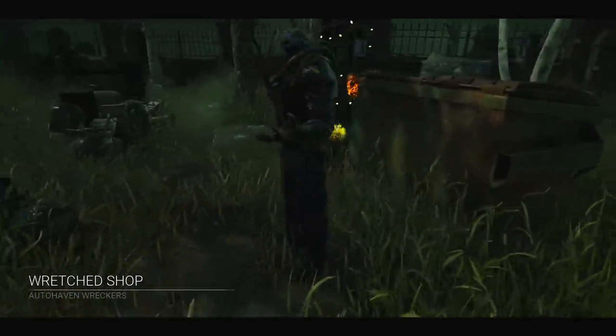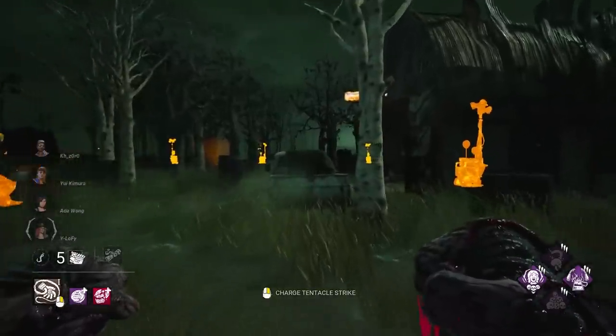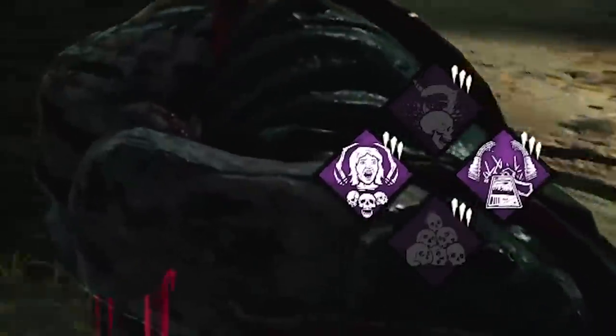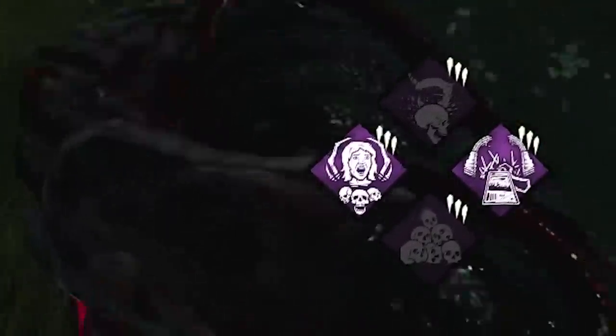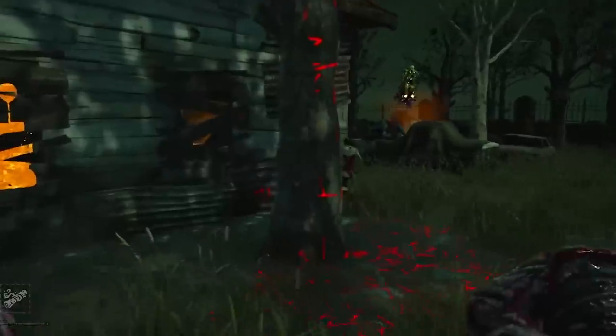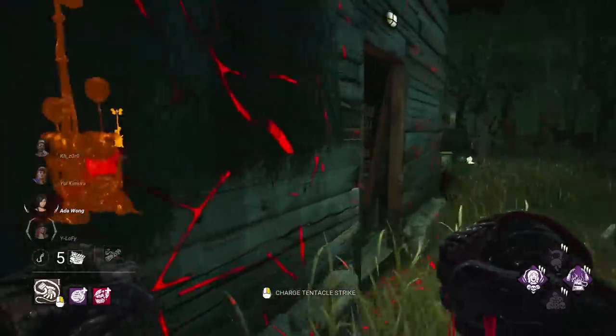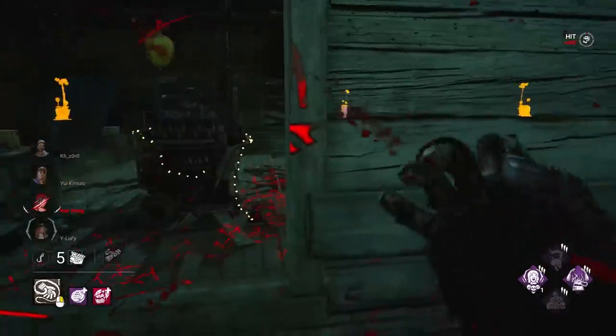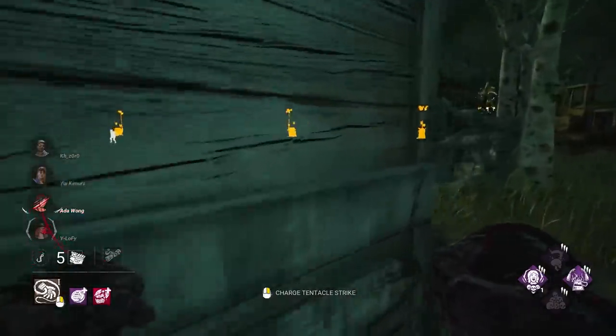Here we are on the Richard Shop as the Nemesis. Currently we're in our weakest form because our perks have zero stacks, but let's work on building up those Save the Best for Last and Coup stacks. I'll need to bulk up that Tier 2 and Tier 3 whip. There's an Ada - see if I can get some Save the Best for Last stacks off of her because she's not the obsession. Getting even faster with every hit.